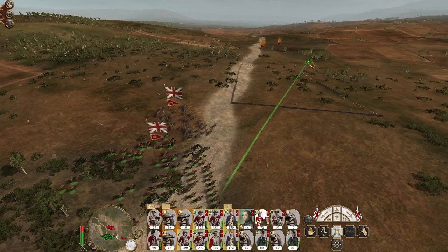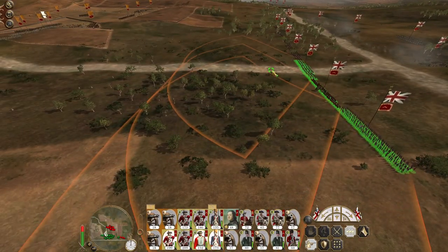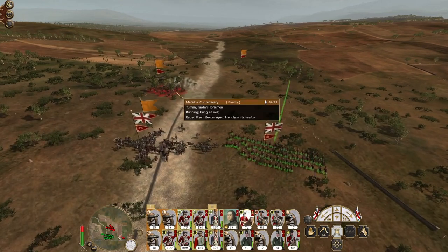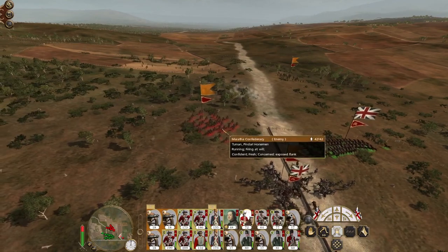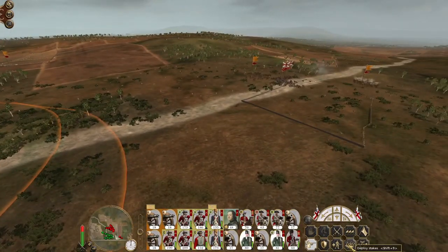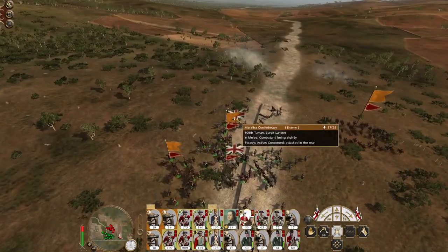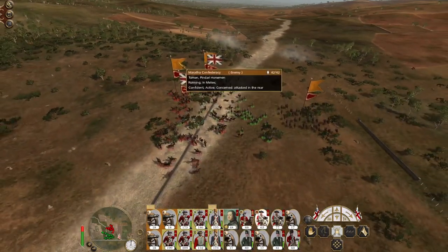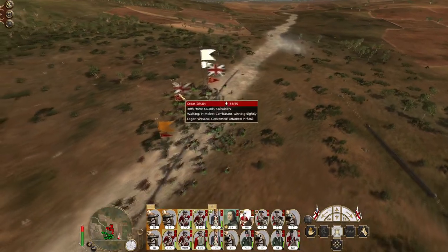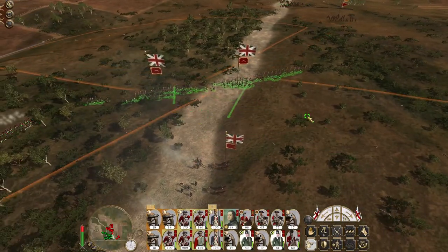The reinforcing army coming in is quite small, so let's push up our cavalry on the left flank as well and push up our infantry on the left flank. They're going to fire at my Regiment of Foot — charging to the back of the lancers if they advance too far to my line. Let's get my rangers to deploy stakes, so if they make it past my line at least my men have some cover.